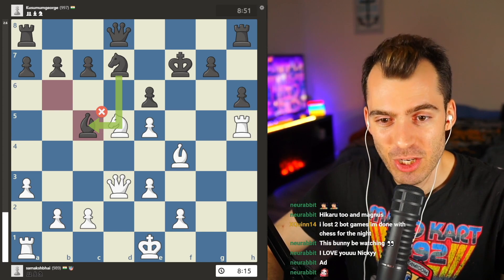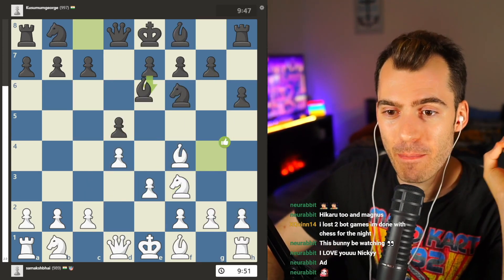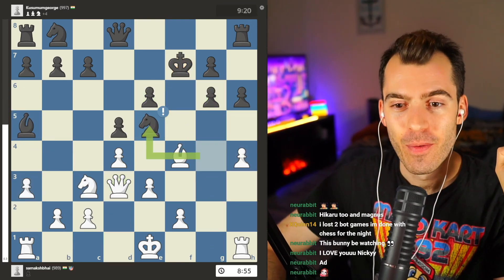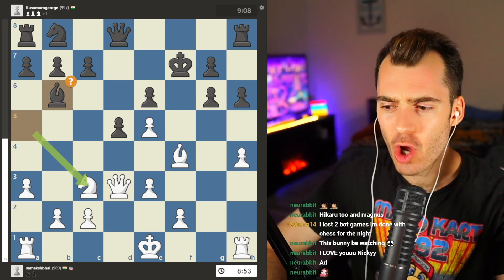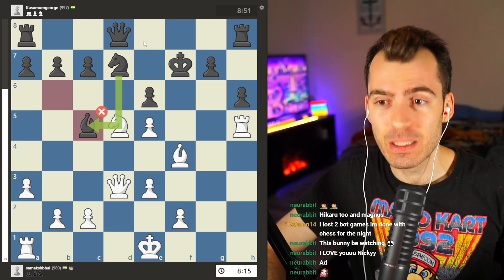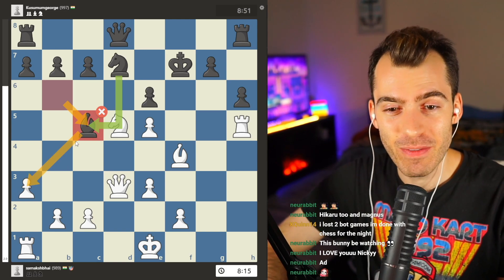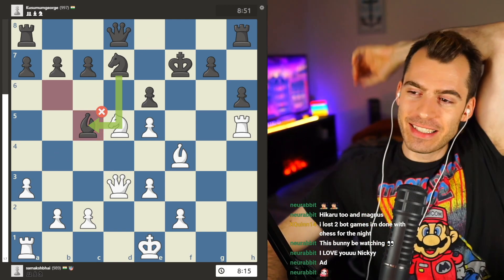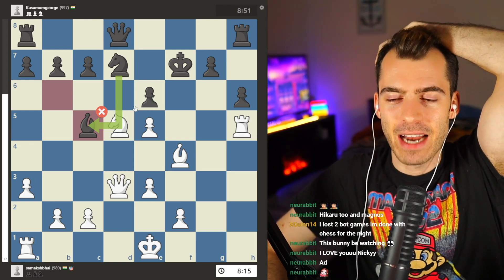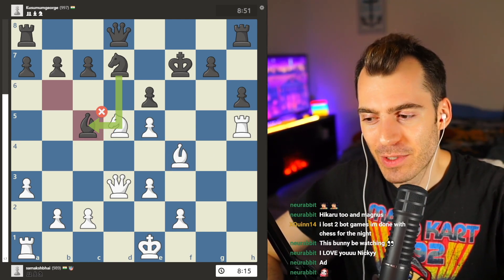But black doesn't see that move and plays Bishop C5. This dark-square bishop has gone Bishop B4, Bishop A5, then Bishop B6 for no reason, and now Bishop C5. What is this bishop doing? It's playing ring around the rosy! What is it even targeting over here? And now white has the opportunity to play an absolutely brilliant 10,000 IQ idea — despite the fact that the knight is hanging and the bishop is locked up in jail — to activate the final piece.